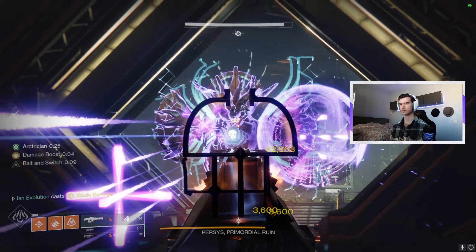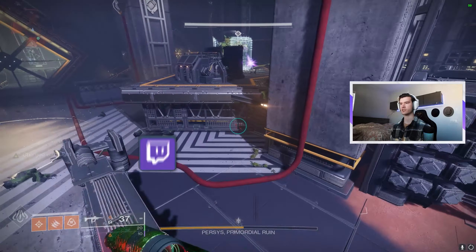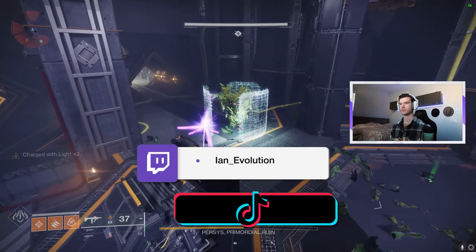Once the damage phase ends, it's just rinse and repeat. And there you have it — the complete guide on Destiny 2's Spire of the Watcher. Hopefully you're lucky enough to get the exotic bow Hierarchy of Needs, because I was not — at least on my first run. I will be live doing my solo flawless soon, or when the game stops kicking me to orbit. Peace.